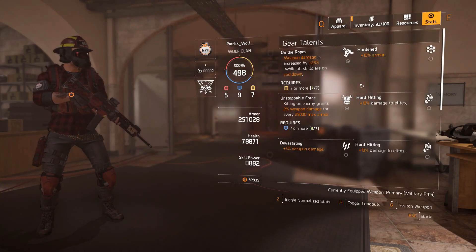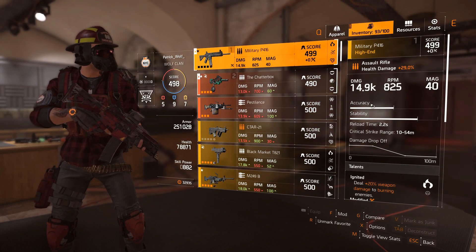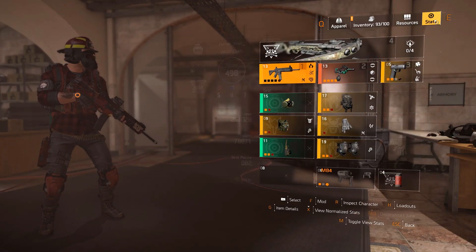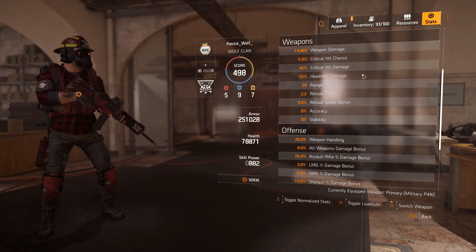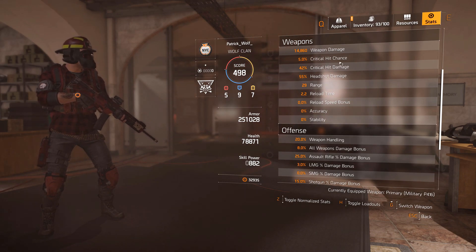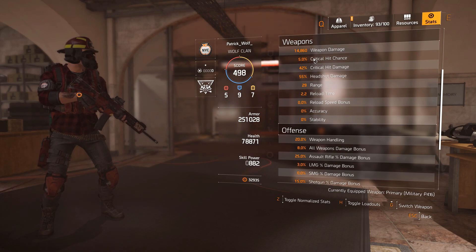Let's have a look at the stats quickly — everything's active. We've got Allegro on our assault rifle, so make sure you use the military P416 — it's the best assault rifle in the game. Make sure you get one with a high gear score, I've got 499. Allegro is probably the most important talent, so make sure you have that. On our stats, we've got crit chance — but we don't want to be stacking too much crit chance on this build. That's where clutch is also hindered. We've got 5% crit chance — we're not focusing on crit for this build.